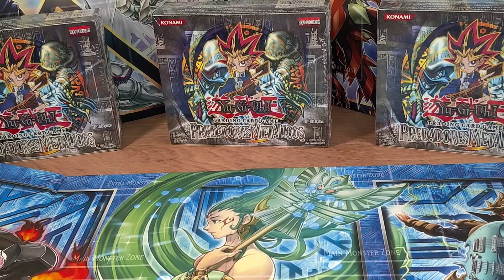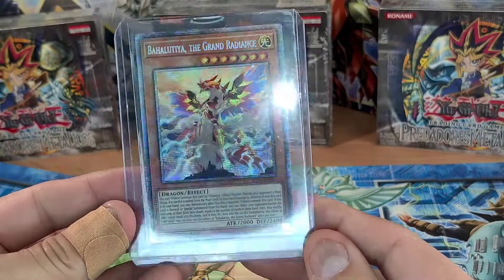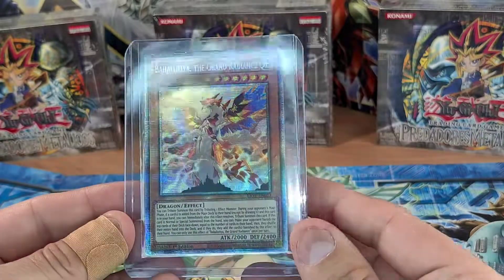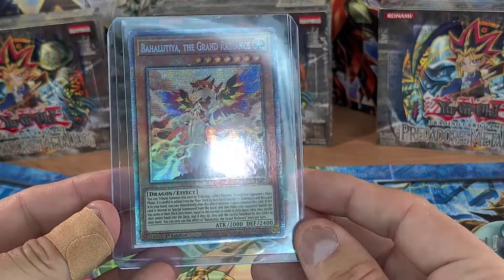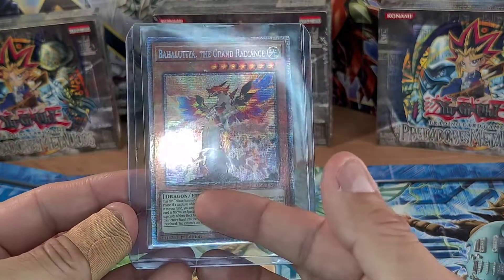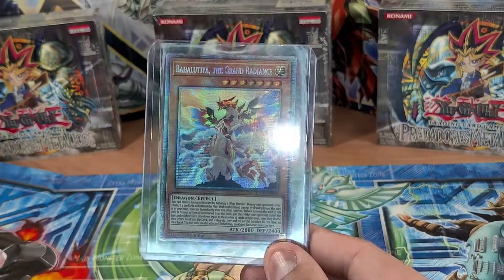Here we go — first up is this awesome guy, The Grand Radian. I can't tell you enough how beautiful these cards are. I'll pop the prices on screen — this is one of the cheaper ones, like 100 bucks give or take. Beautiful card nonetheless. I think I got this from a mystery box, actually a thousand-dollar mystery box. Really cool card, I like it a lot.